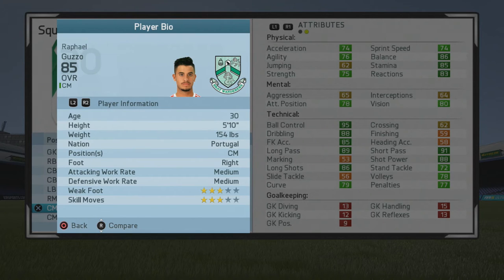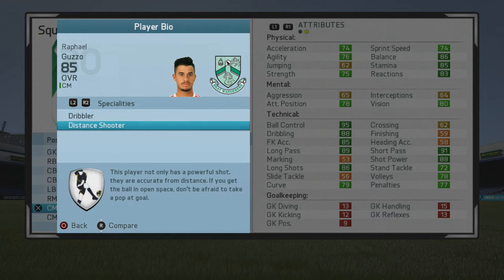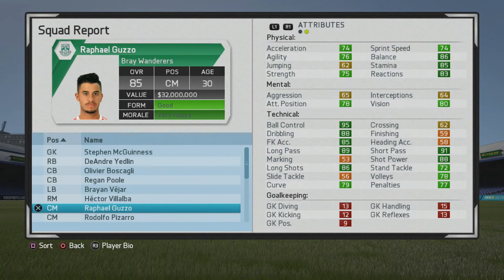He's fairly agile with good strength, balance, and stamina — really good stats to have in midfield. He has the Dribbler, Distance Shooter specialties as well, so his attacking game is tremendous. You can see passing, ball control, dribbling, free kick accuracy, long shots, and shot power all look great. He's a little light in the stand tackle area, but penalties and curve look great. I do recommend him — I really enjoyed using him. He came along especially later on and was able to create a lot of chances on the offensive side. A huge recommendation, guys. Thanks for tuning in, signing out now!